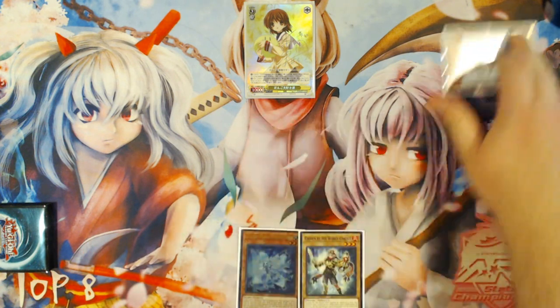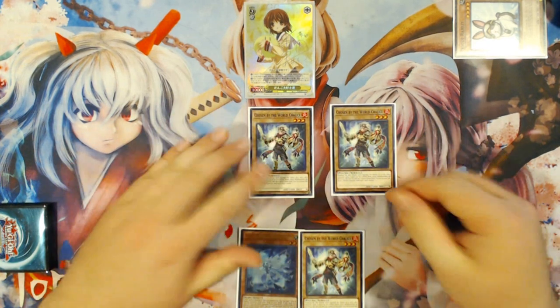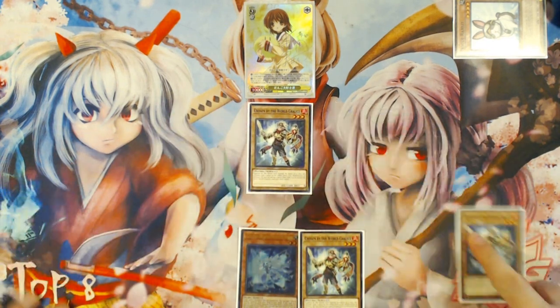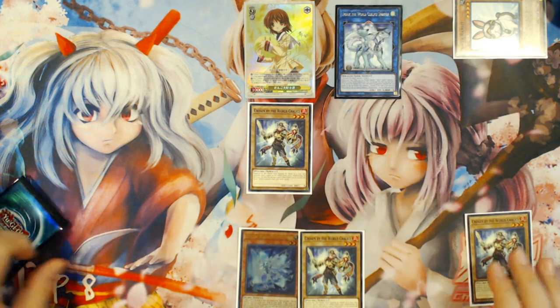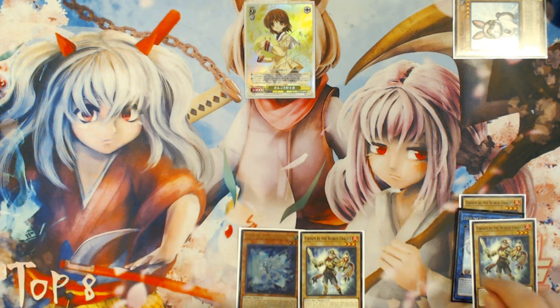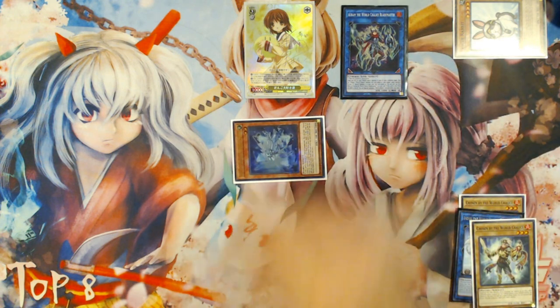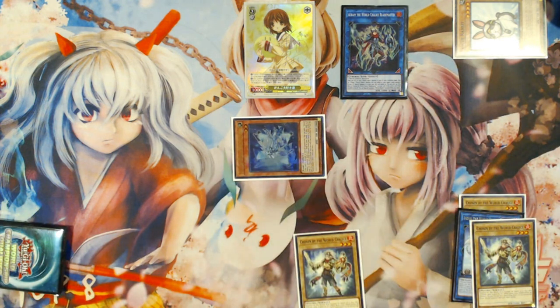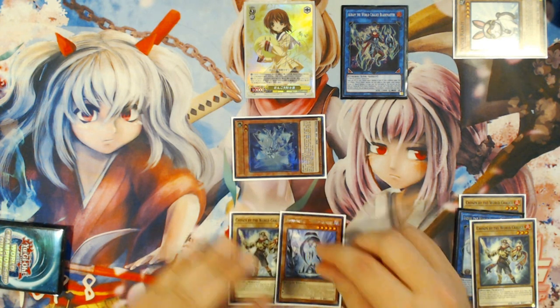The combo sequence goes: Normal Summon Rabbit and banish it to summon your two Vanillas of choice — Chosens in this case. Then link with one into Emduk. This combo sequence is basically identical to the way it worked the first time. You're going to link with Emduk and Chosen into Orym the World Chalice Blademaster. Emduk will trigger, special summoning Lee out of your hand into a zone Orym points to, and then Lee will search for World Legacy World Chalice.